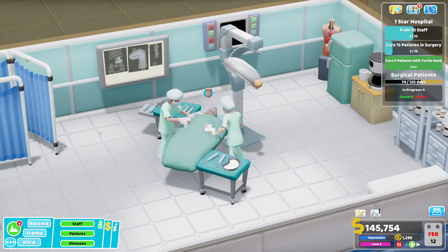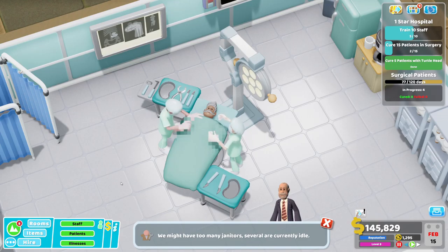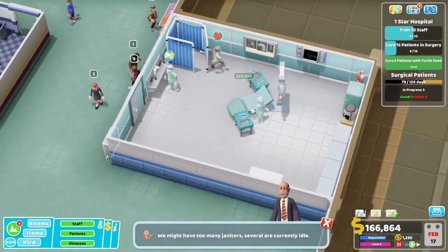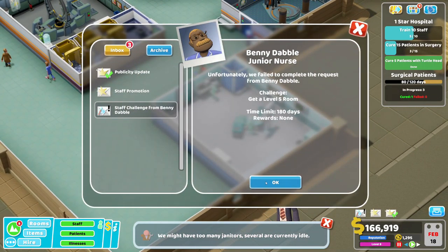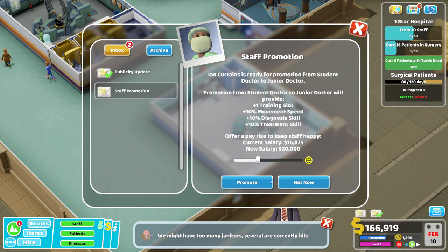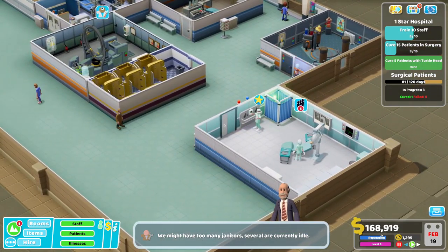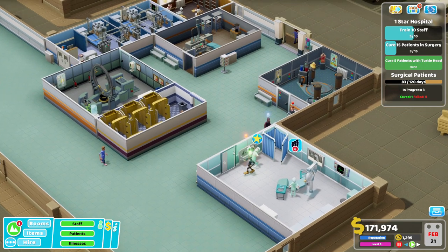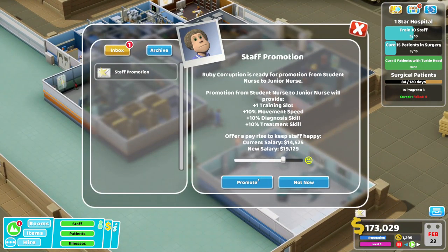How's surgery getting on? Let's have a look. Yeah, that's not supposed to be there. Don't put it back in the body. Is he awake? He's blinking. We are rolling in it — 20,000! Okay, we didn't do you — we will give you a pay rise because you've just sorted us out. And we need to improve the hospital. Reputation's not bad, it's on the way up. We need to train more staff. We've got another staff promotion.